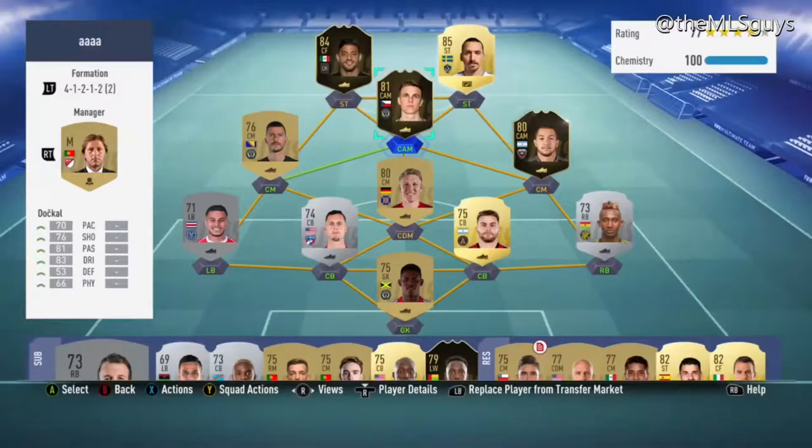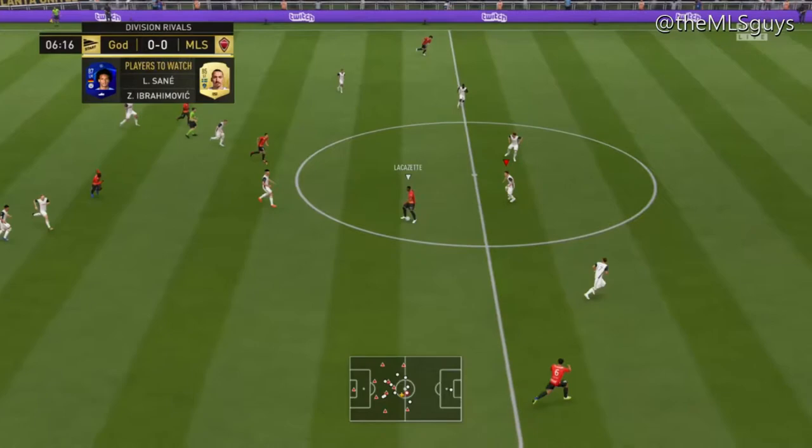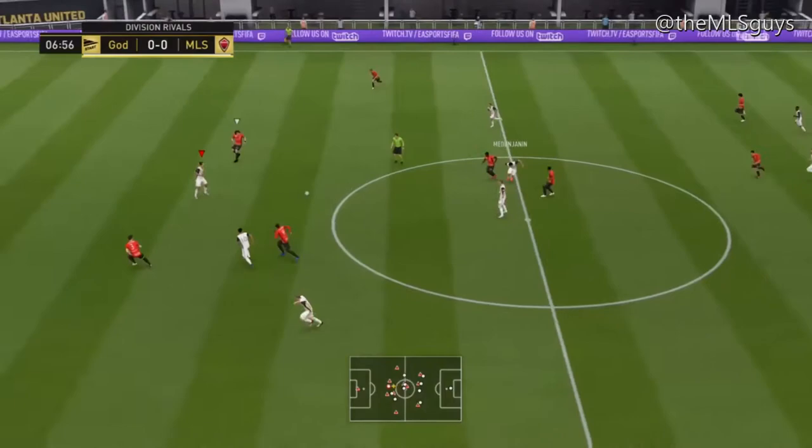Alright, so today we have another Team of the Week player review by the MLS guys, this time Bork Dochkal of the Philadelphia Union. He's got 5 goals and 9 assists for me in the 10 games that I used him, and I was not only impressed, but I had a lot of fun using him.